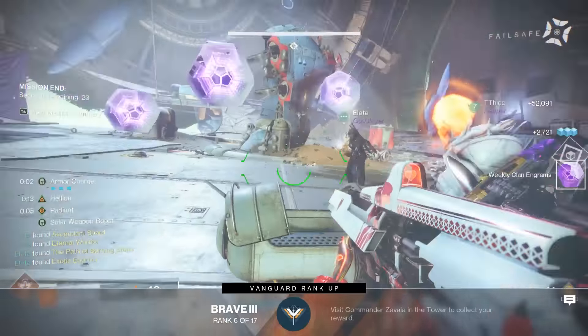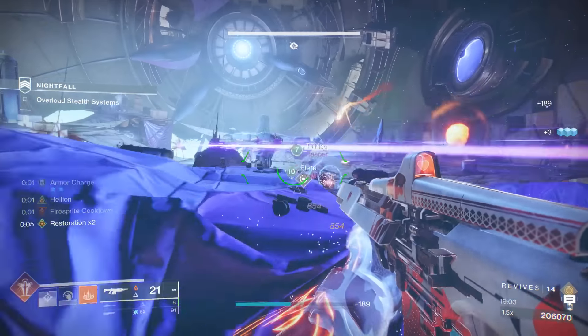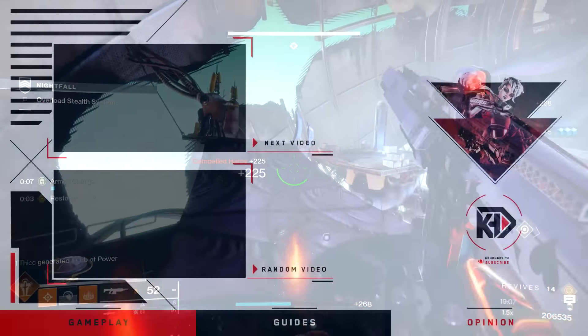So that means you can nuke the boss, which is exactly what we did. I pop my well, we're able to overheal, and the Titan just popped his Transcendence and spammed so many Consecrations that the boss was nuked. That is the strategy you want to employ — because there are going to be enemies spawning all around you, let's make them all not matter. Kill the boss so fast the enemies don't even matter.